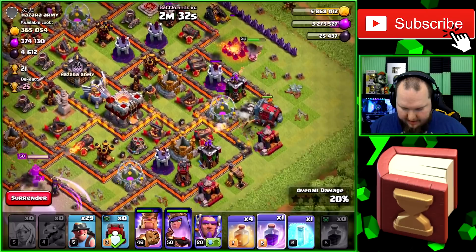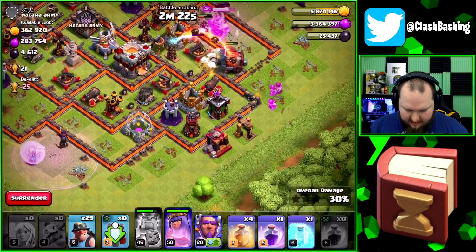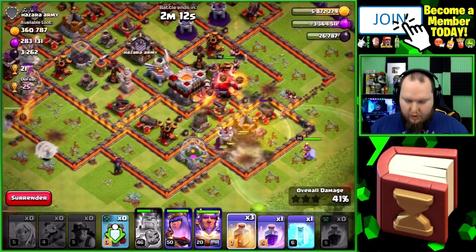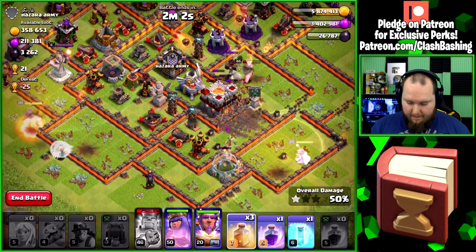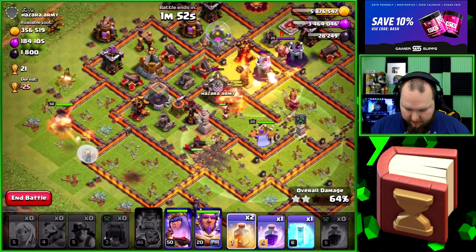I didn't worry about the queen too much but she might actually need a rage — let's go ahead and rage her up. That was actually a pretty bad rage location. King's going down that path which is perfect. Let that all work itself out, get that all cleared out and then we'll go in with the miners. Since it is a dead base we don't have to worry about the eagle activating. This army is actually really effective at getting dark elixir — it uses zero dark elixir in this comp, so it's a really nice army.